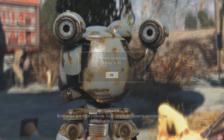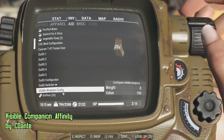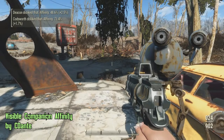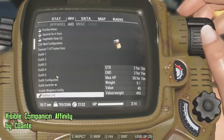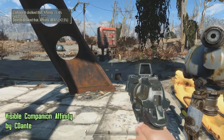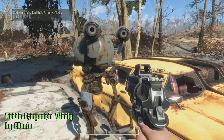Starting with an extremely useful mod: Visible Companion Affinity by Sidante. This mod will enable you to see exactly how much affinity points you gain or lose with your companion every time you perform an action that would affect their affinity. No more ambiguous messages like 'hated that' or 'don't give a fuck.' You have the choice of percentage with different decimal places, or simply points.